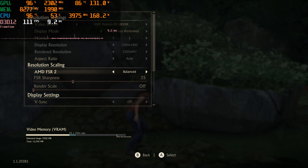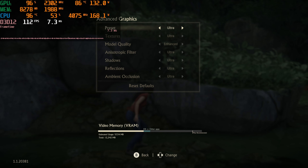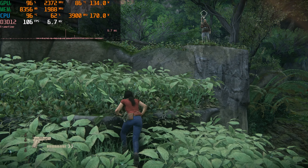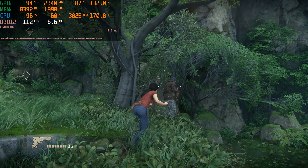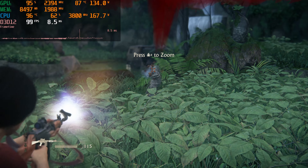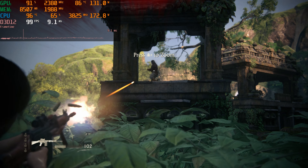FSR balanced now — let's just look through the settings again. Everything is still as it was, which only makes sense — we would invalidate all our tests if I didn't do that. Let's get some FSR balanced gameplay in. I almost got seen but then he didn't, so it's all good. Now we're gonna go kill him. You're shooting at me so I'm gonna shoot at you with this gun. Just for fun. That guy's on the run. Alright, I'm done with these puns.